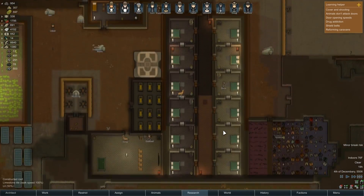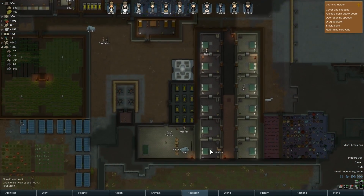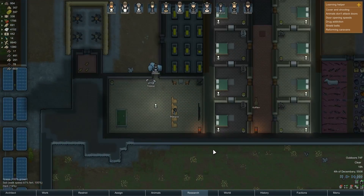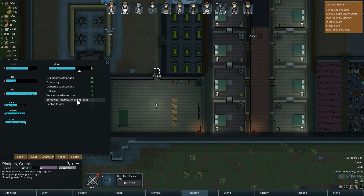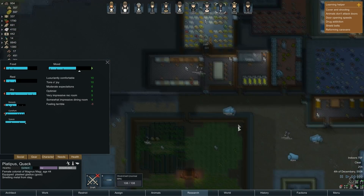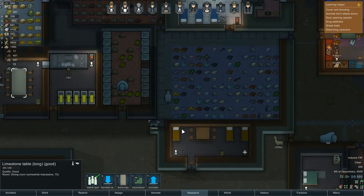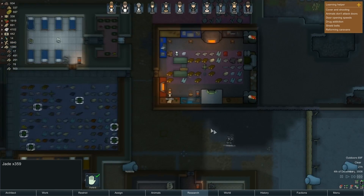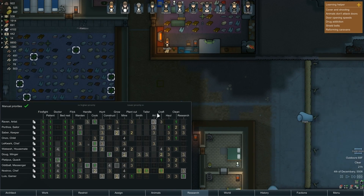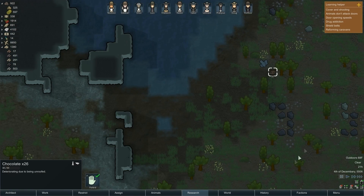We don't have any unhappy nudity anymore — that's good. Everybody's wearing their summer gear. Let's check Platypus: somewhat impressive dining room, very impressive rec room. We've got a hundred-something jade. Do I have an artist? Cargo pods arrived — there's chocolate, yeah we can eat the chocolate.